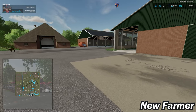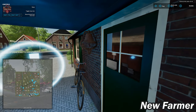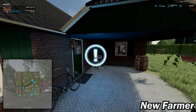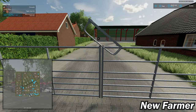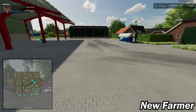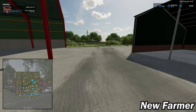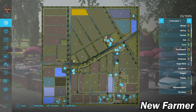I consider farmland ID 43 an arable farm — it has a farmhouse with a functioning sleep trigger, gates you can enter, machine sheds, and diesel storage. There is no silo here, but you could probably place a small one. The arable farm that the map author is mostly considering is south of field 13.